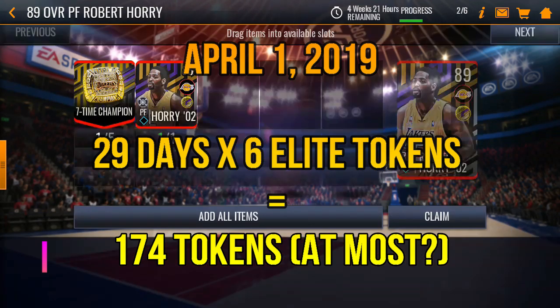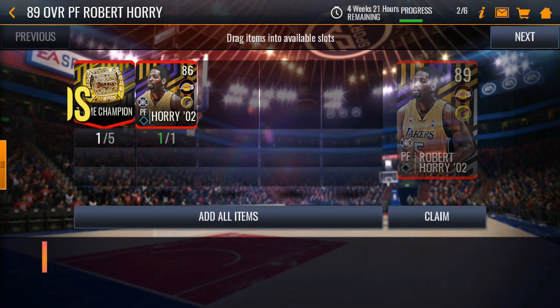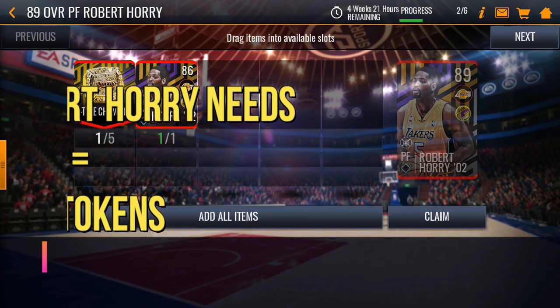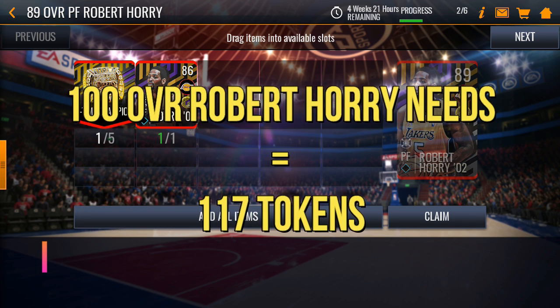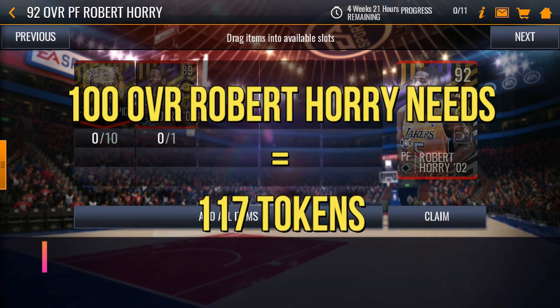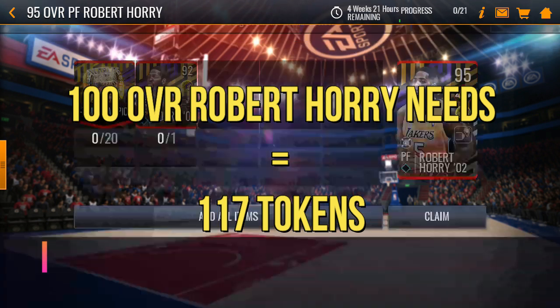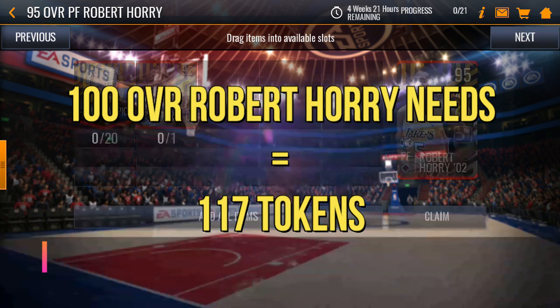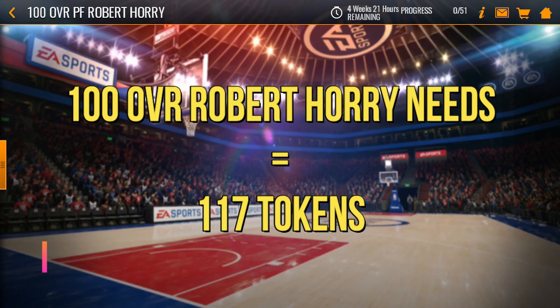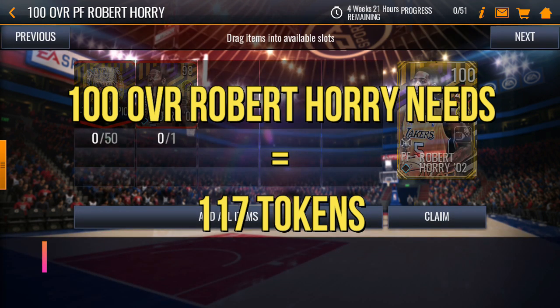Let's check what you can get with 174-plus tokens. To get the Horry Hoarder you need two champion tokens, then five more for the 89 overall — that's already seven. You need 17 more to get the 92, then 20 more for the next tier, so 37 total. Then 67 for the 98 overall, and 104 for the next tier.